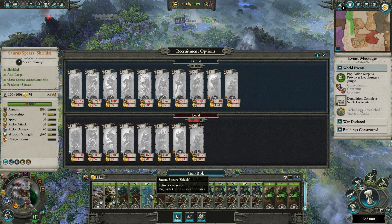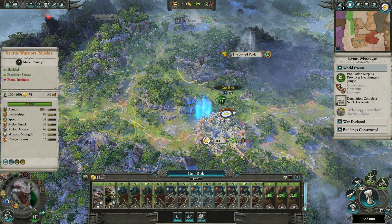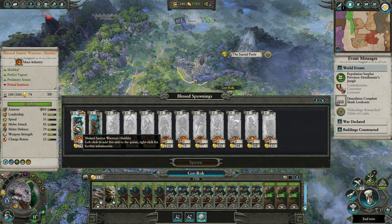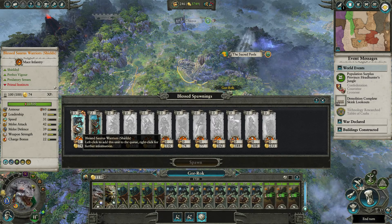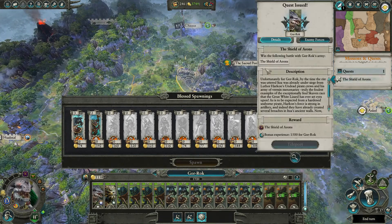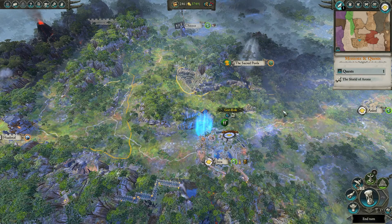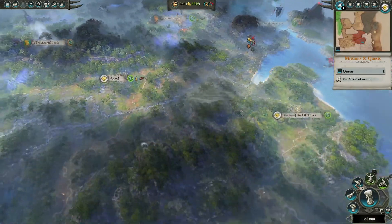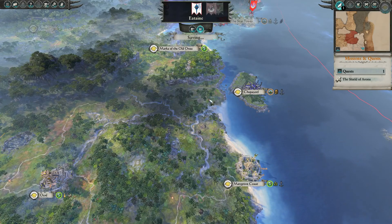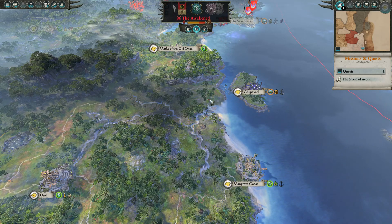Saurus warriors are really cheap at 74 upkeep — beautiful! I can even blessed-spawn three blessed Saurus warriors. Also we had the other quest — that was Blessed Croc Cigars, I think those were Saurus Spears. Alright, end the turn there. Pretty close to the end of the episode — we'll probably just end it after this turn as we start to get some dinos.